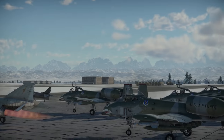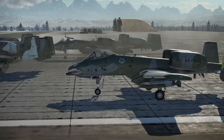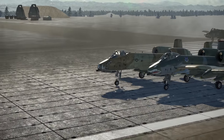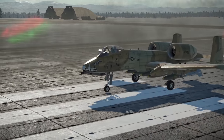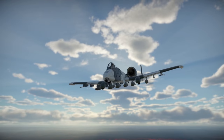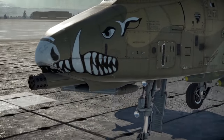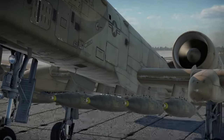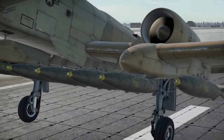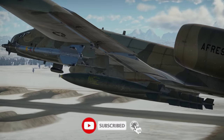Hey everyone, Tankenstein here. In this video I'll be giving you a full review of the A-10A Early, a rank 6 premium American jet that currently sits at 9.7 BR. The A-10A Early comes in a pack that costs 60 USD and includes 2,000 Golden Eagles and 15 days of premium time. In this review I'll be going over the Warthog's stats, how it plays, its strengths and weaknesses, and then give my final recommendation on whether this plane is worth purchasing.